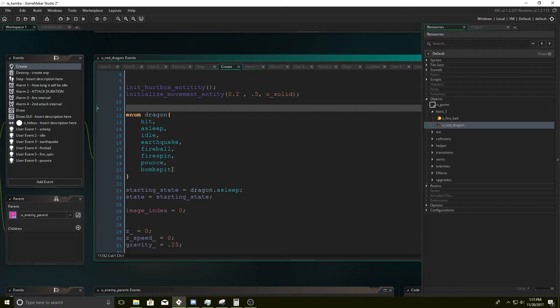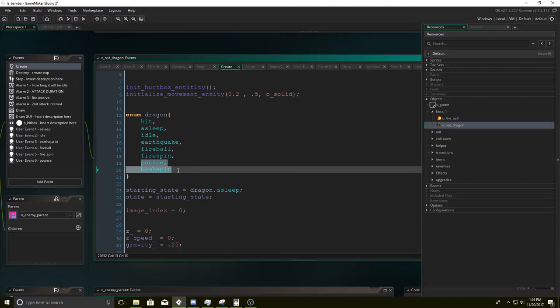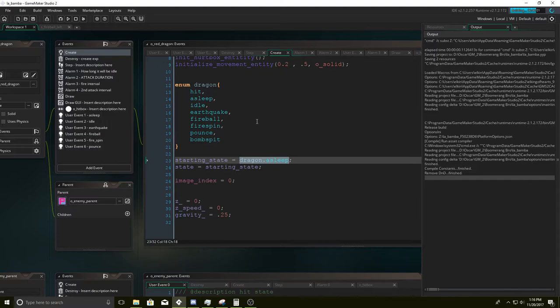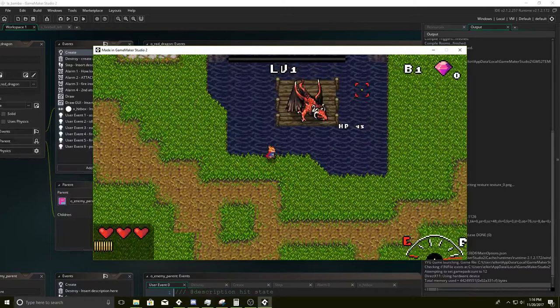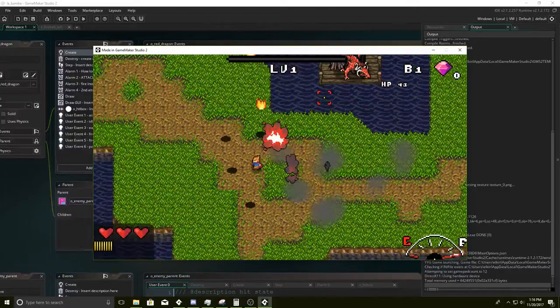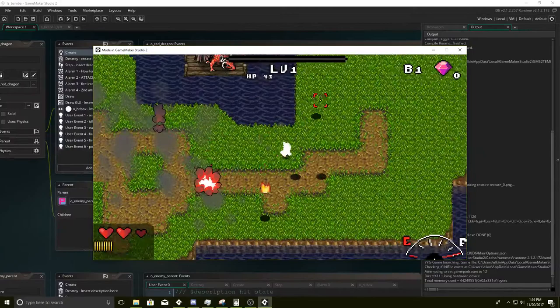Then we start setting up the different states — dragon hit, asleep, idle, earthquake, fireball. The starting state is going to be asleep. As you saw in the intro, he doesn't automatically attack you. He's actually pretty chill — he's minding his own business, his eye is closed, he's sleeping. But then you hit him, music starts, and he's like 'what are you doing, waking me up?' Attack, fire, punishment, death.